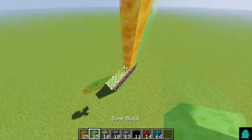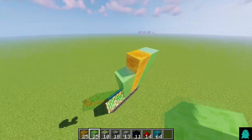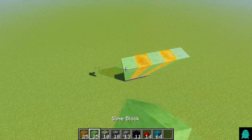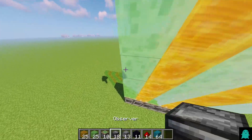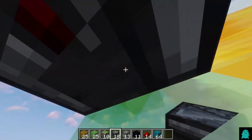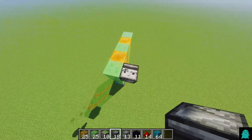So it should look something like this after you're finished. Now you want to place some observers on this side, facing downwards, so the face should be on top.